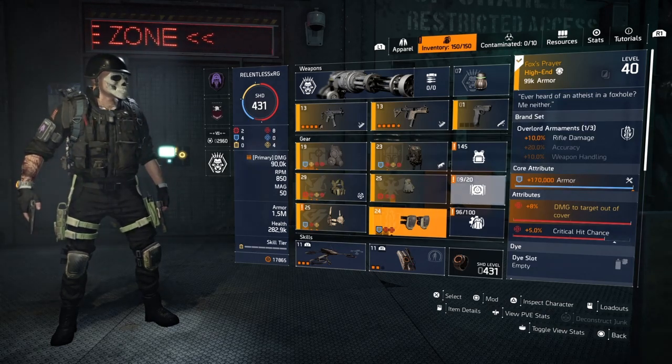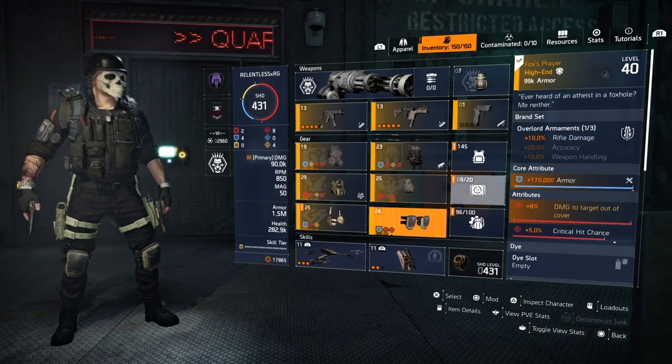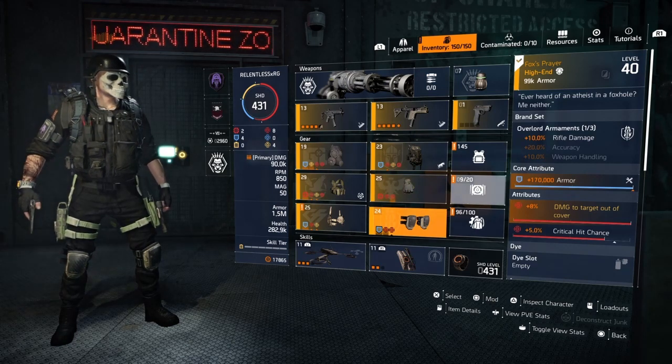A lot of people are running the green generic knee pads just for that extra mod slot for that 12% extra crit damage, and that may be fine, but that 8% damage to targets out of cover is just way much stronger than just 12% critical hit damage. So for those running the generic knee pads, keep that in mind. These two things need to change in correlation with the overall balancing and diversity of the game.